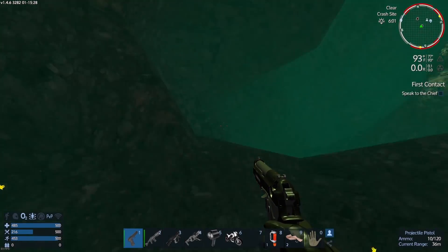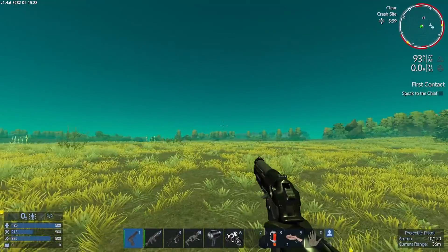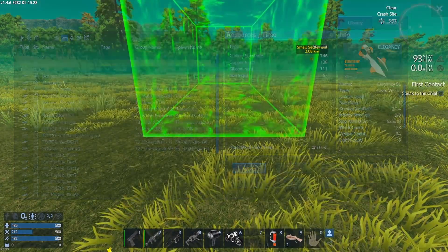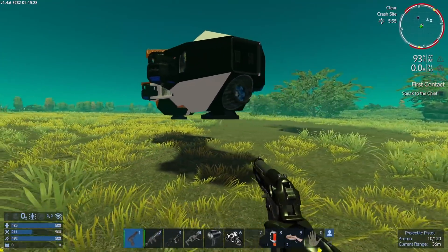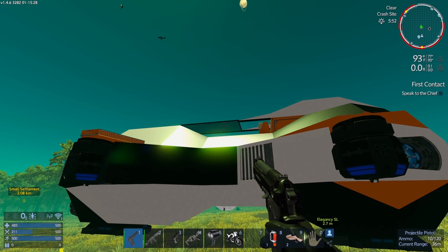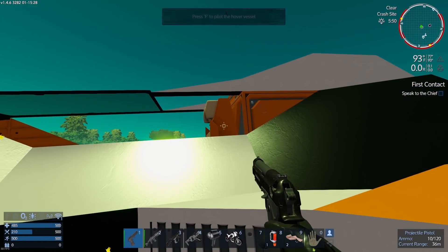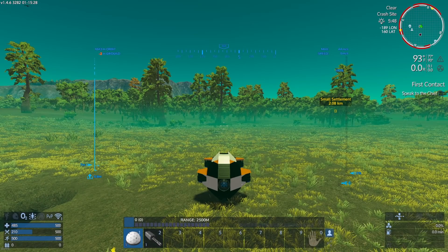Now we have a way to get around a lot easier. I have a decision to make: do I want to continue improving my situation here or continue with the quest line? I think I'll probably continue with the quest line. Let's go ahead and spawn this thing — there we go. Why is it floating? That's a bit weird. Let me get in — oh there we go, it came down.